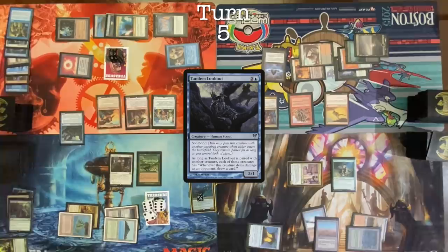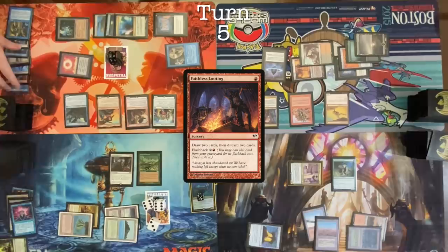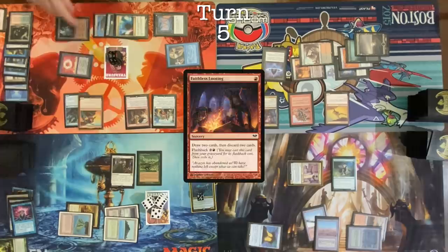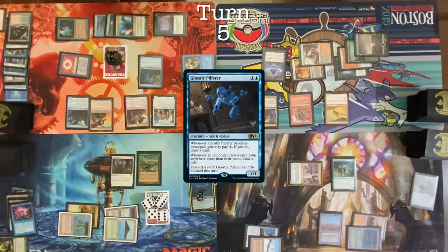Tandem Lookout still on the stack. Sacrifice one treasure here. Last dig — do a Brainstorm. It doesn't actually get me any cards deeper, so I'll just pass priority. Soul Bond. Flashback Faithless Looting. Can I have two treasures? Discard Bloodstained Mire and Idyllic Tutor. Two Brawlin triggers on the stack — you each take two. I will draw six. Can I have six treasures? Yes, you may. Pay two and cast Ghostly Pilferer. Use Ghostly Pilferer as a discard outlet to begin discarding cards and kill you all by looping in Cleanup Step, dealing 32 damage since I have more than 32 cards left in my library.